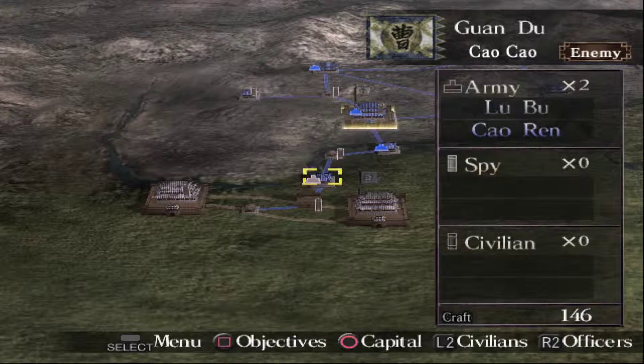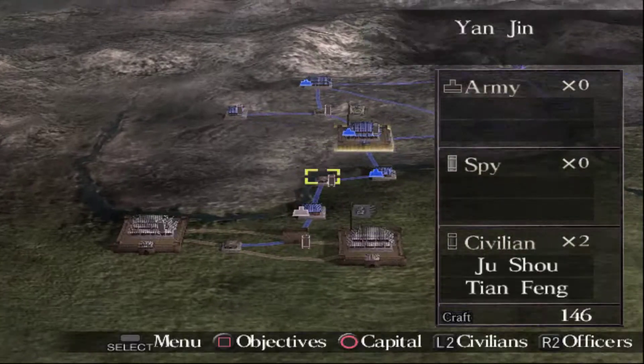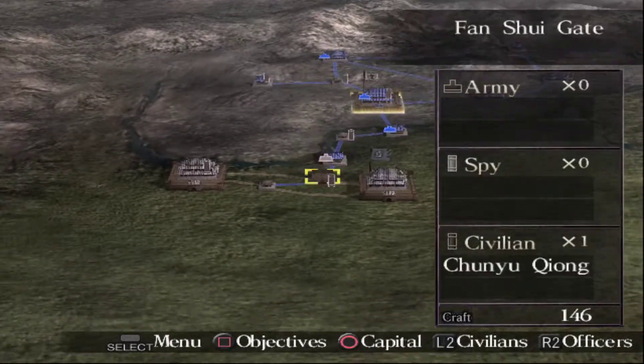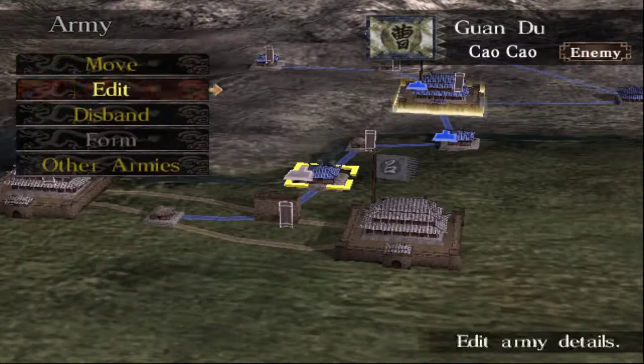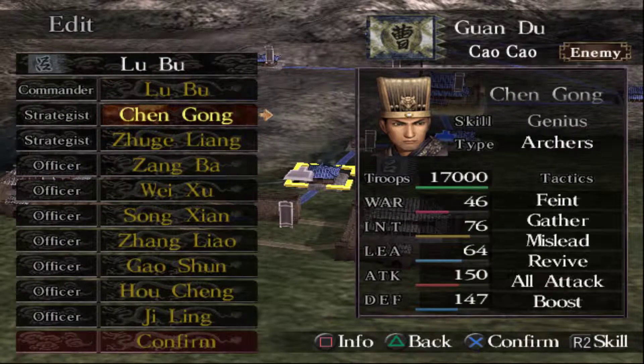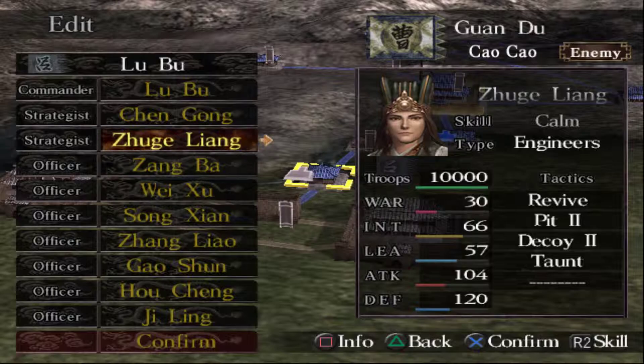All right, hello! So, we're beginning. We're gonna be going for Yi up north here. We've got a full army that's super broken and strong. Unfortunately, Chen Kong does not have a hit or taunt, but we still have Jugaleon for now.